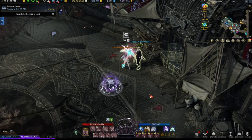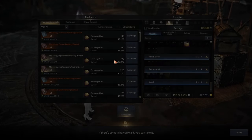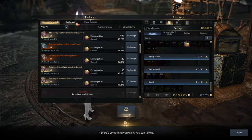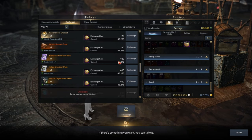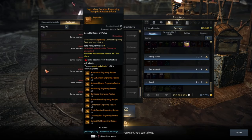The second place you should check is the Solo Mode Exchange Shop. This is a new NPC that hasn't been out for too long, so everyone could have definitely missed it. Be sure to check if you've claimed yours — it should be found in the Exchange tab: Legendary Combat Engraving Recipe.